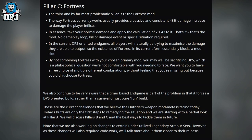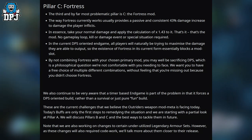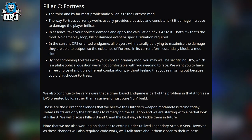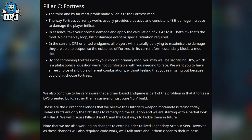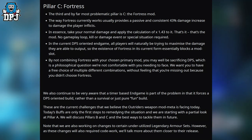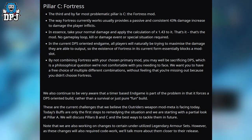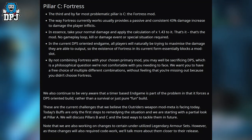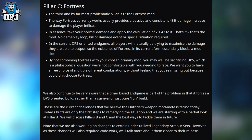Pillar C is Fortress — the third and by far most problematic pillar. The way Fortress currently works usually provides a passive and consistent 43% damage increase to all damage the player inflicts — essentially multiply your normal damage by 1.43. No gameplay loop, kill event, or special situation required. In the current DPS-oriented endgame, all players naturally try to maximize damage output, so Fortress in its current form essentially blocks a mod slot. By not combining Fortress with your chosen primary mod, you may be sacrificing DPS. PCF want players to have free choice of combinations without feeling forced to pick Fortress.